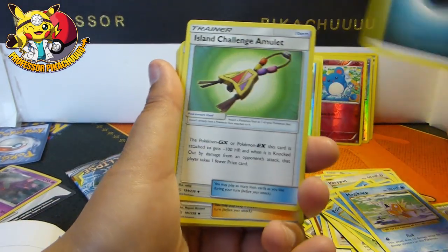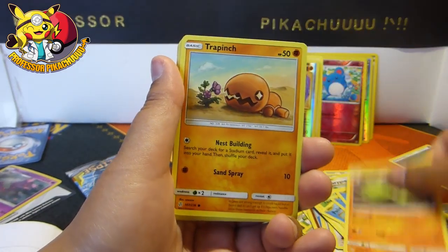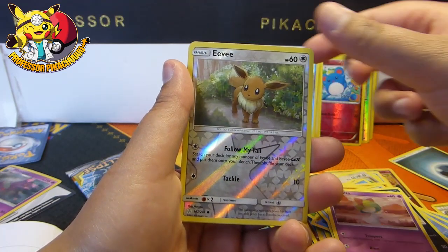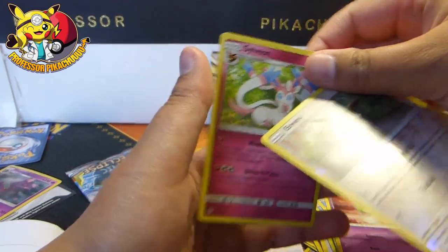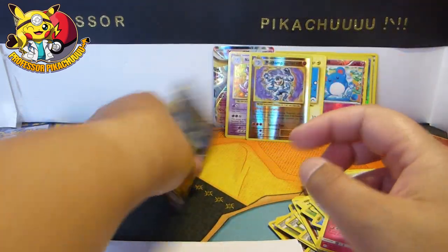Erika, Vibrava, Trapinch, Sneasel, Spheal, Meowth, Ralts, Eevee — oops, sorry. Sylveon. I don't need that one either. Last pack, guys.